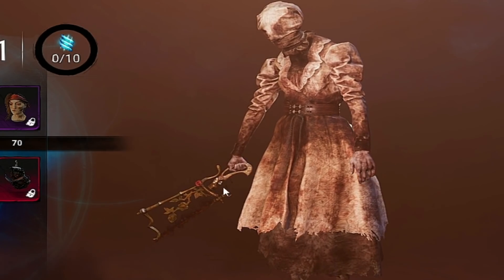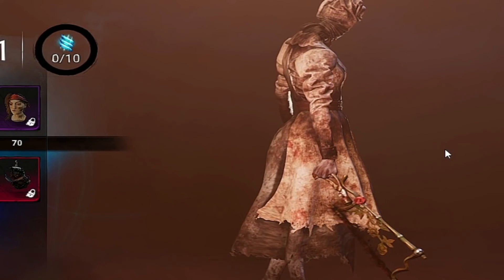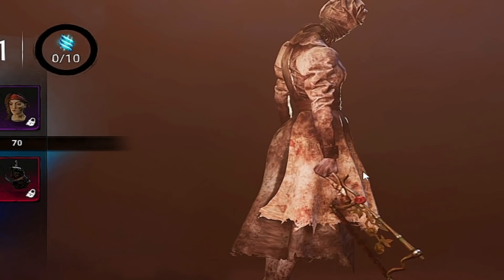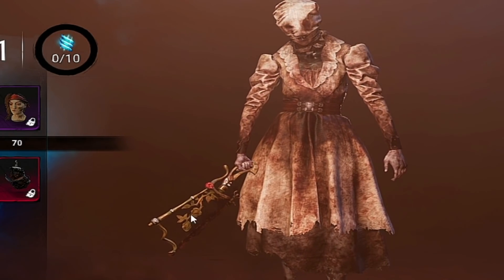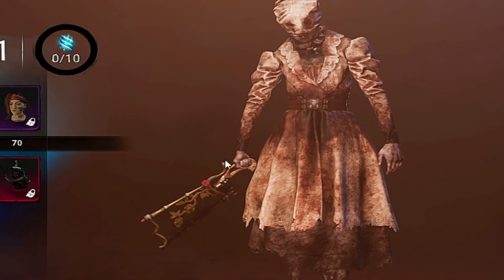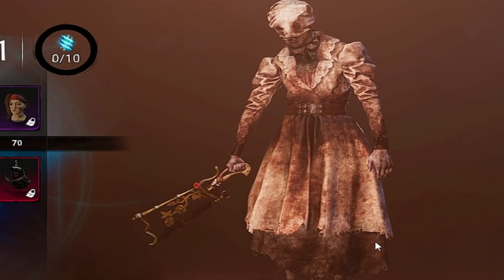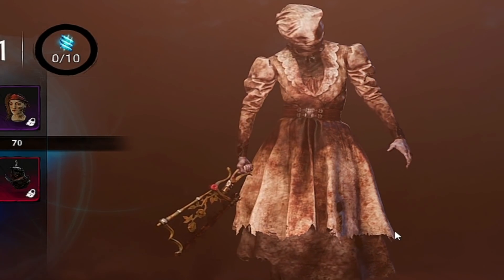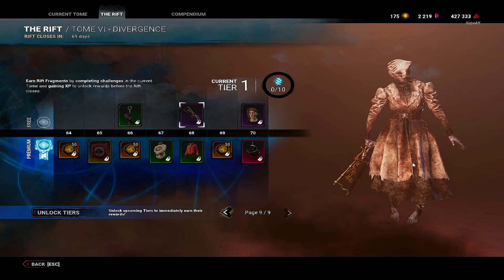The weapon also has that black dust coming off it. It looks kind of similar to some of the ones you can get in the store, but I like how it has the rose on it — similar to the rose blade. It's keeping to the Nurse's aesthetic: the rose and the red hair, still based on her lore. They haven't changed that much at all, but overall it's a really nice cosmetic and I'm excited to use it.